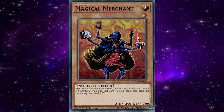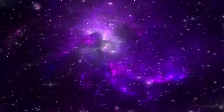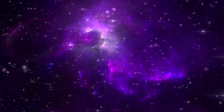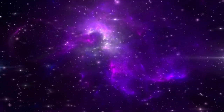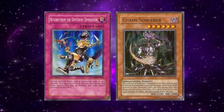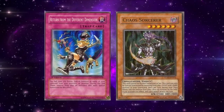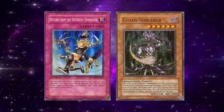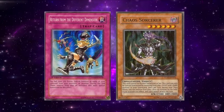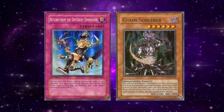In the wake of this new list, the meta wouldn't shift radically, but the top decks would start to move away from using the Warrior engine. In its place, top decks started to run more dedicated Chaos builds, as well as introducing a new key card that would define the top deck of this format: Return from the Different Dimension. This card was able to be used in tandem with three copies of Chaos Sorcerer, which could fill the banished zone, allowing a well-timed Return from the Different Dimension to completely flood the field and finish off the opponent out of nowhere. The new variant of Chaos dubbed Chaos Return would almost immediately make an impact on the format by winning the first Shonen Jump Championship after the April Forbidden list went into effect.